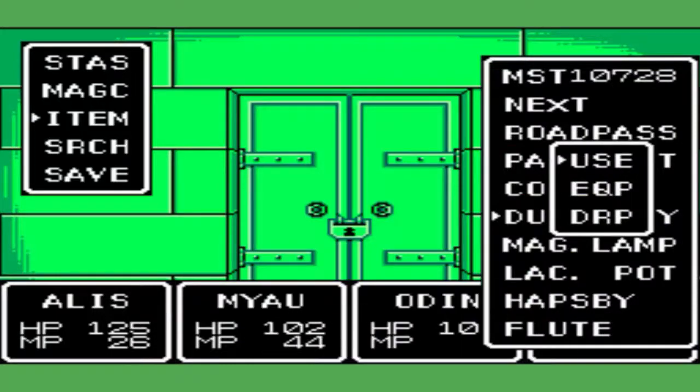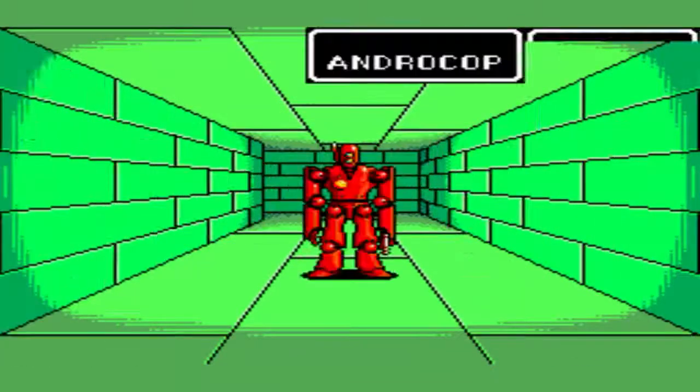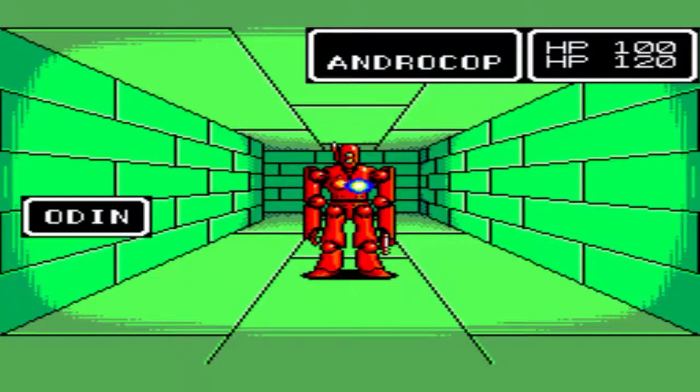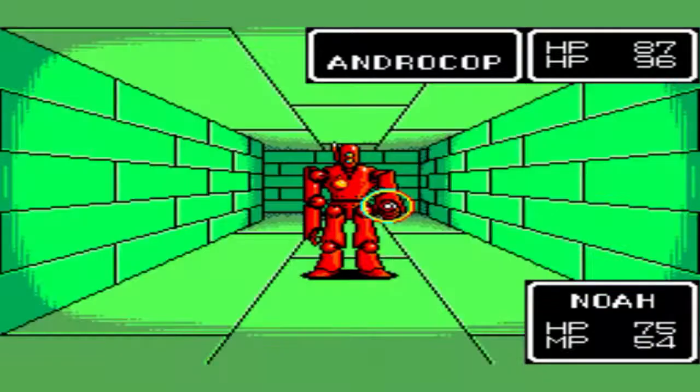Over here, go in here, and then go to these stairs. We're just gonna skip all that other stuff. Alright, we come over here to this intersection and take a left, then take another left. Oh, we got a new enemy — Andro Cop. He's like Robocop, but redder, because he's really red, and he's mad, and on fire.